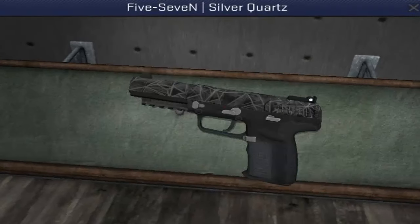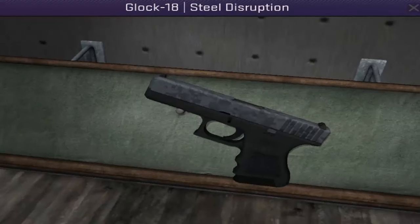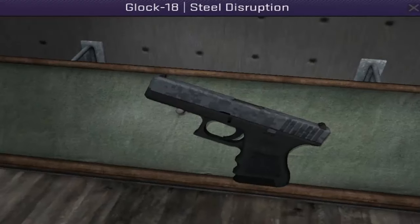The Dual Beretta Stain, the 5-7 Silver Quartz, the 5-7 Anodized Gun Metal, the Glock Grinder, the Glock Steel Disruption — which isn't really silver but it has a tiny tinge of it and it says steel in it so I had to include it, sorry.